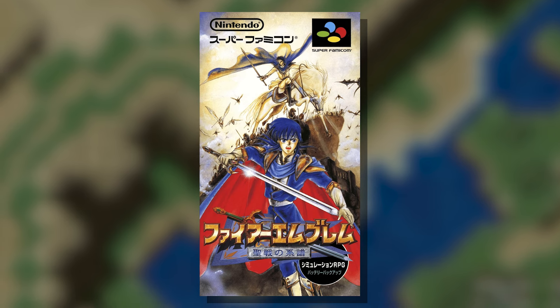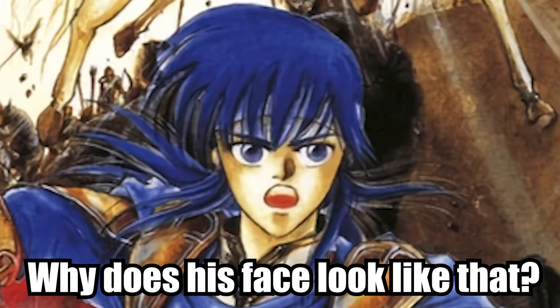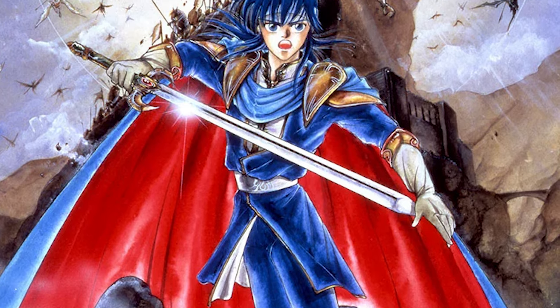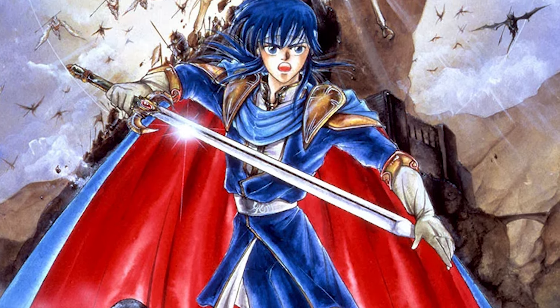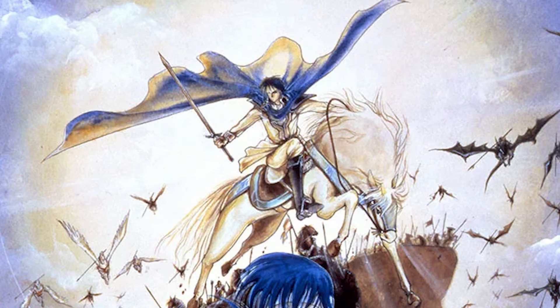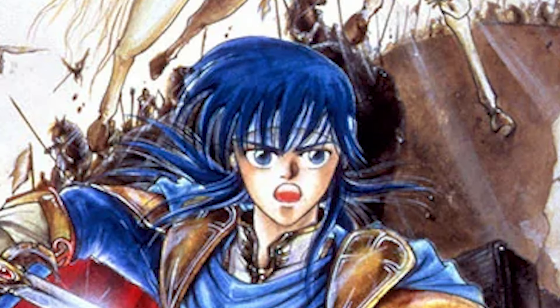Now what upsets me about this box art isn't the fact that it's ugly, because god knows it is, but the fact that it was so close to looking so good. I'm really fond of the art style that they had going here, but it just gets completely soiled by Celice's face. Of course there's probably other factors at play here, such as Celice not having a sheath for his sword, and Sigurd being a bit too far in the background for a main character, but most of the issues stem from Celice's face.